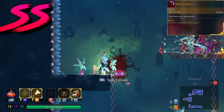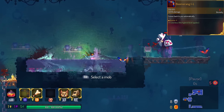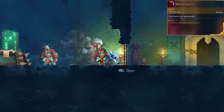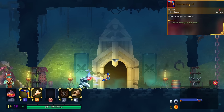Boomerang, double S tier. This has plus one ammo on it. Back in the day, Boomerang could get ammo mutation, and I think that's actually coming back. If so, you can use three Boomerangs with the legendary version, plus a second Boomerang in your offhand to make for five Boomerangs total.